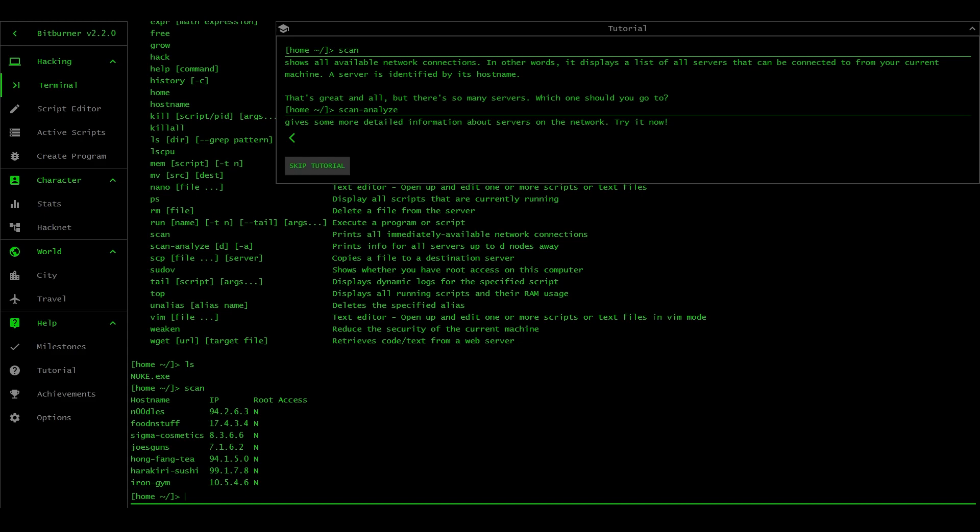Scan shows all available network connections - in other words, a list of all servers that can be connected to from your current machine. Worth noting: we're in our home machine, but I believe we can node out and connect to say 'noodles', and that in turn will have its own connections. On the side, I'm also being told that Hacknet is on sale at the Steam sale - going for a dollar fifty US. Might have to cover Hacknet on the channel as well if this is well received. Let me know if you find this interesting - if you want more episodes we'll turn it into a full playthrough.